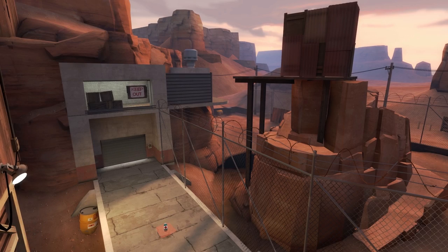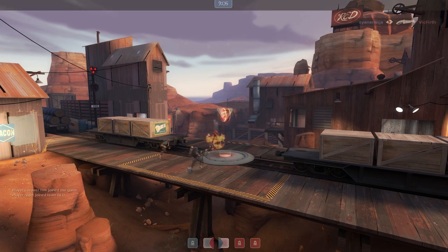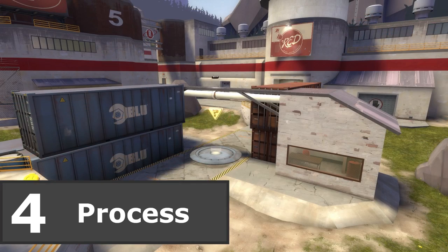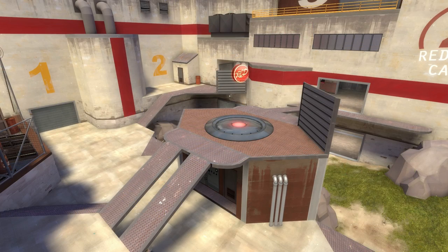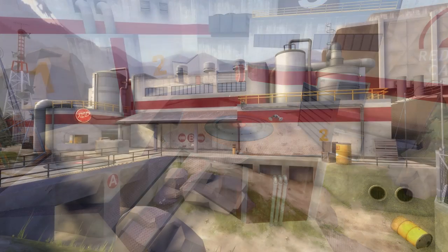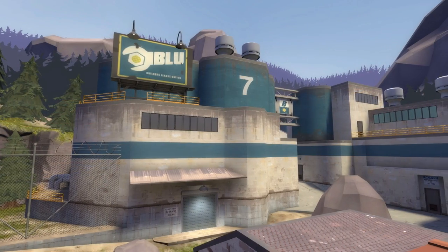Number 4. Just like Badlands in number 5 of our last episode, number 4 brings us to our token competitive map, this time in the form of the very excellent Process. Despite being one of the most recent officialized maps on the list, Process definitely deserves its spot because it offers some of the strongest and most balanced gameplay Team Fortress 2 has ever seen. The map also takes one of the least explored visual styles — Gorge's clean, bright industrial style — and replicates it in a simple yet effective format.